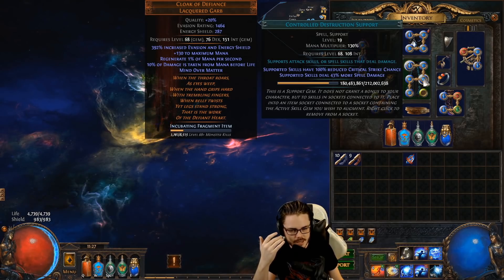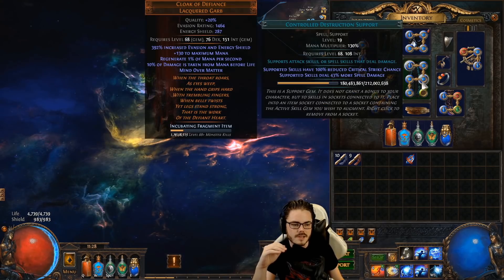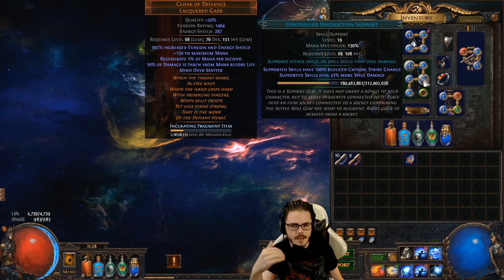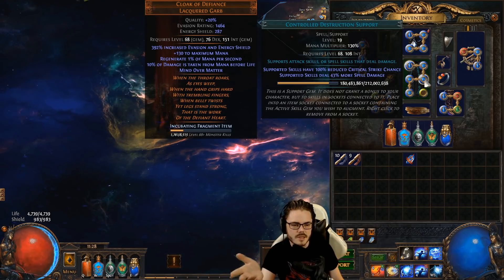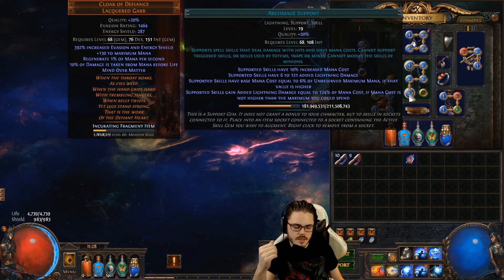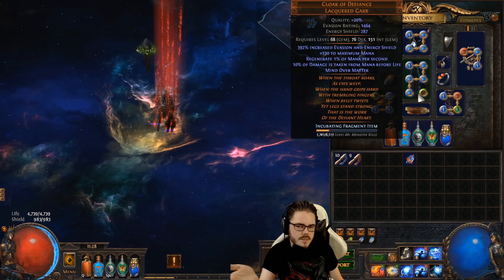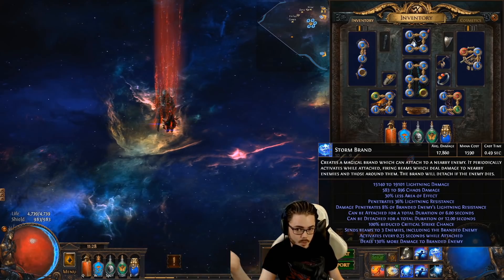You generally want to steer clear of added damage support gems in an Archmage build, because you're already getting so much added damage from Archmage. You want things that are increased damage, percentage more damage, or penetration — things that leverage your high base damage. Adding an extra 100 lightning damage isn't going to do much when you already have so much. Things like Controlled Destruction are really good; Concentrated Effect has a big mana multiplier as well as being a bunch of damage. And getting your fifth and sixth support gems matters even more here, since each extra link adds another 130%+ multiplier, further increasing mana cost and therefore damage.